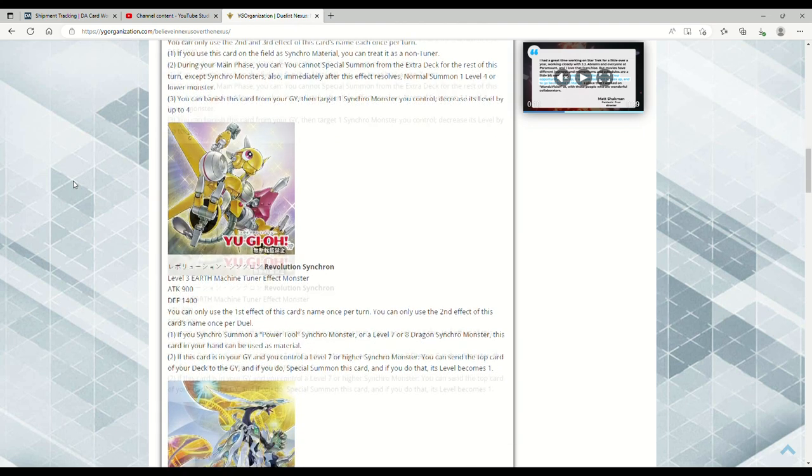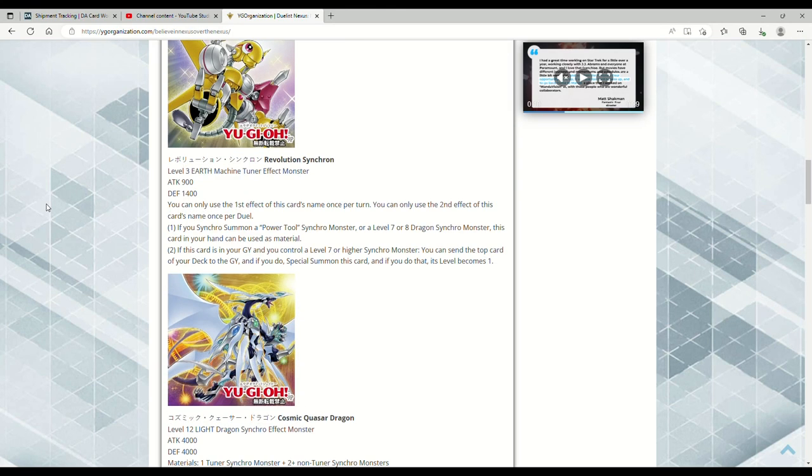Then we got Revolution Synchron, aka Power Tool Jr. — Level 3 Earth Machine Tuner Effect Monster, 900 ATK and 1400 DEF. The first effect is once per turn, the second is once per duel — they want to make sure you can't abuse it. If you synchro summon a Power Tool synchro monster, or a Level 7 or 8 Dragon Synchro Monster, this card in your hand can be used as material — that is disgusting.